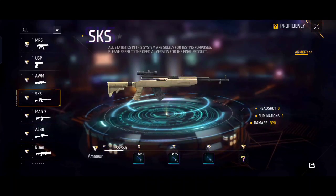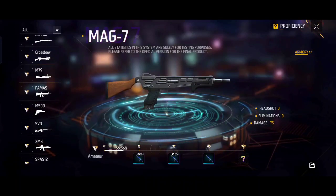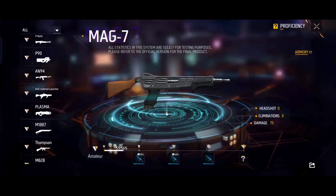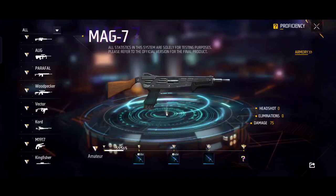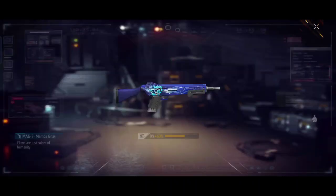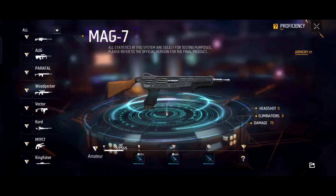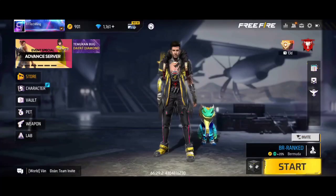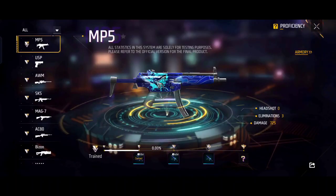You will get AWM and SKS — all guns here. You will get points, and that gun's skin you will get free after this update. In Free Fire, whichever gun doesn't have a skin, you will get a free skin and power. You will get better — let me know how you feel in the comments.